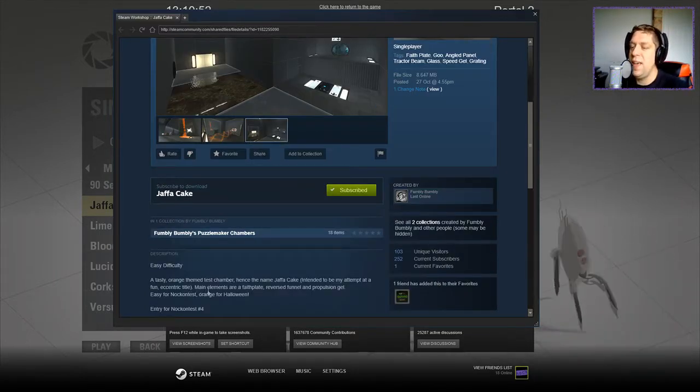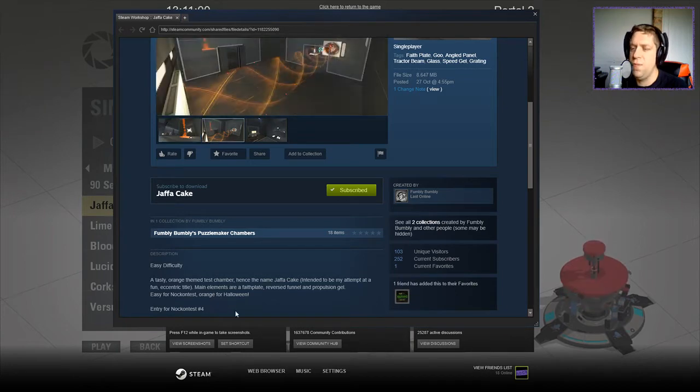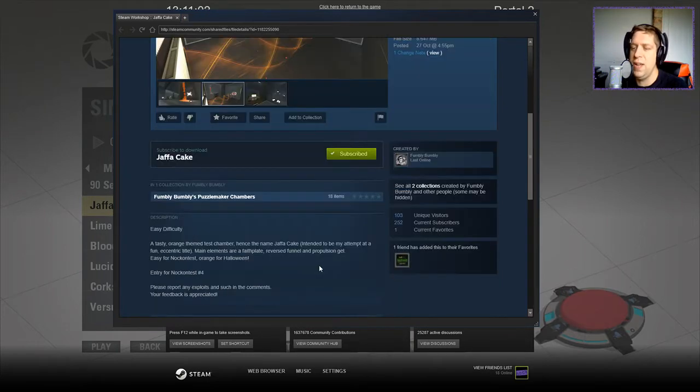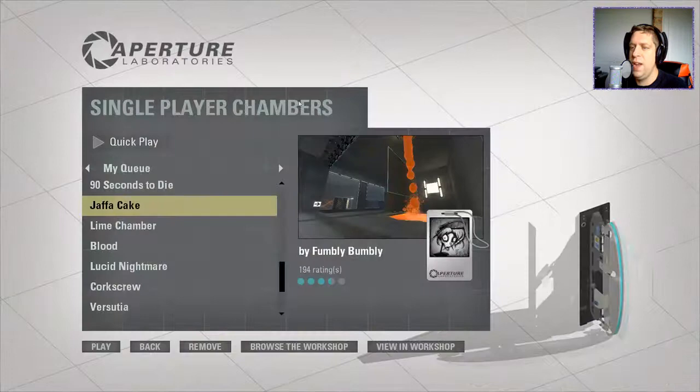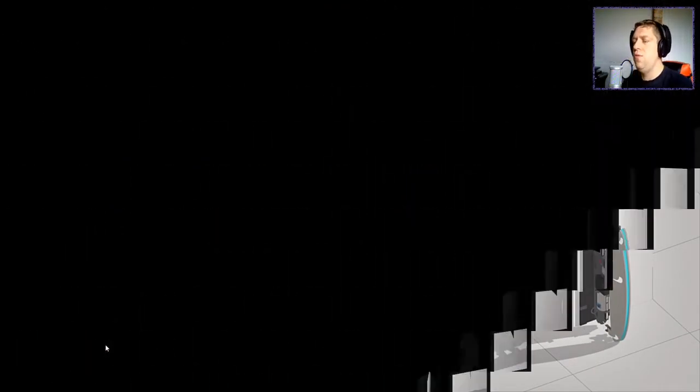A tasty orange-themed test chamber — he's named it Jaffa Cake, intended to be his attempt at a fun, eccentric title. Main elements are a faith plate, reversed funnel, and propulsion gel. Easy for Naki Contest, orange for Halloween. Please report any bugs and such as always, but without further ado, let's jump into the map.